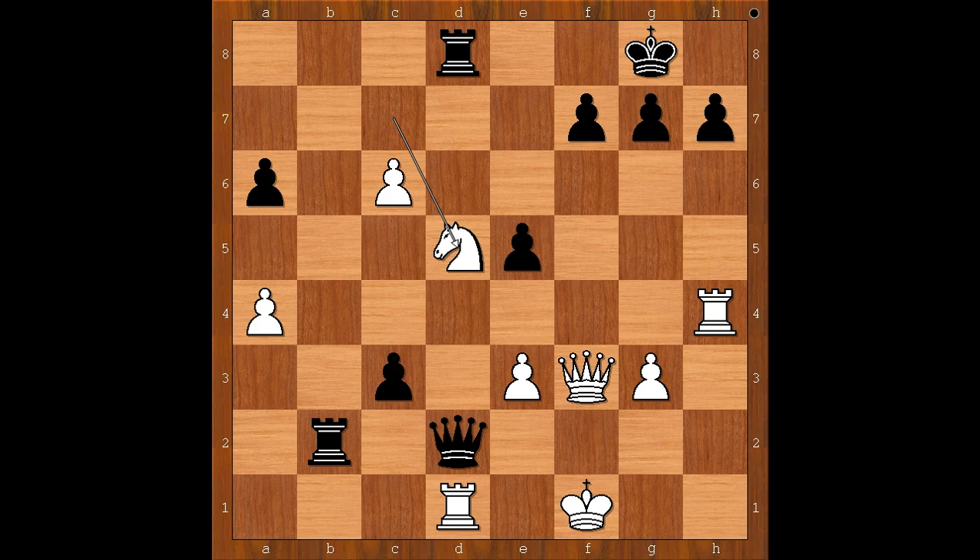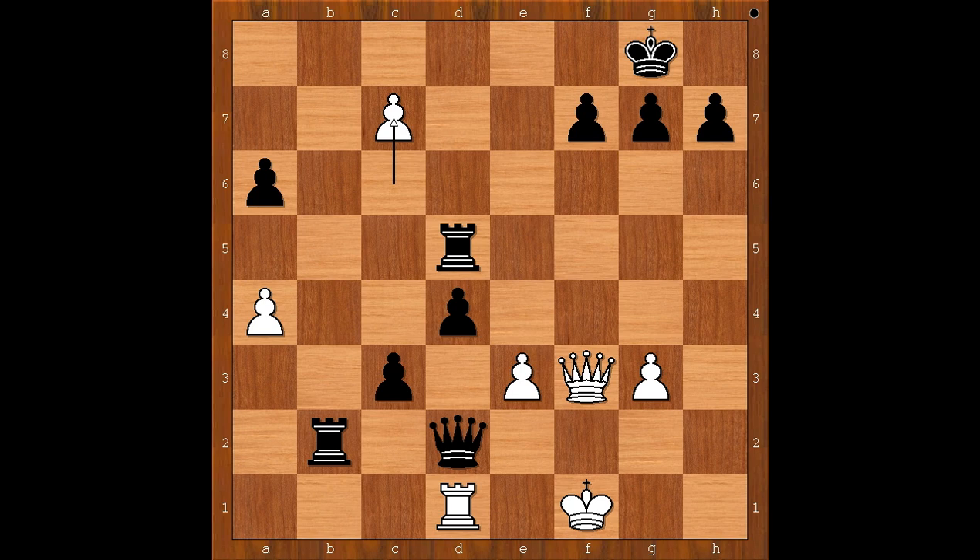Back to our game. We have knight to d5, cutting the communication between the rook and the queen. What would you do in this position if you had black pieces? Wesley So played rook takes knight on d5 — the only good move. Rook to d4, a desperate move. How to capture the rook — with the pawn or with the rook? Rook takes rook on d4. What's wrong with e takes on d4? White has a winning move, believe it or not. Then c7, and white is winning.